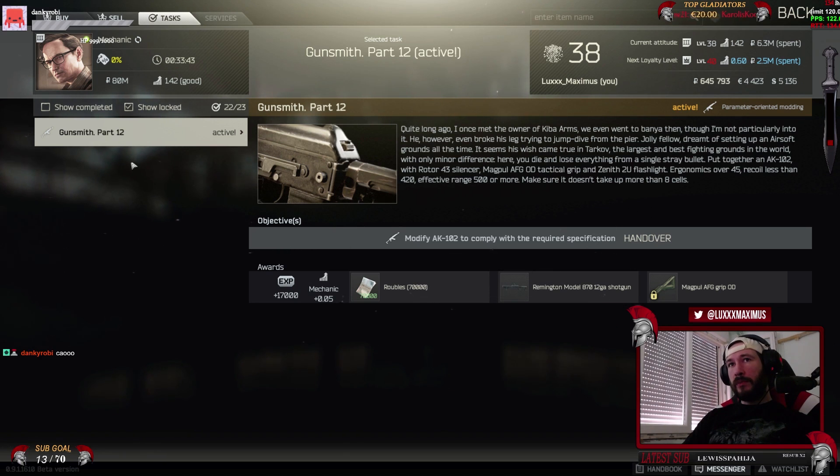So Part 12 is the AK-102. The sad part about that task is the AK-102 - you can buy it only at Level 4 Mechanic, or you can find it somewhere in the raids, but there are slim chances. As you can see, I am Level 38, so I don't have access to Level 4 Mechanic, but I managed to acquire this gun with all the attachments on top.